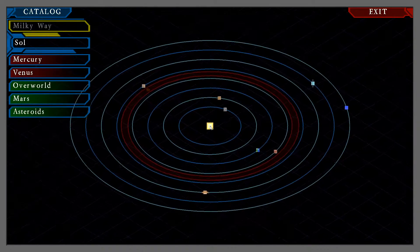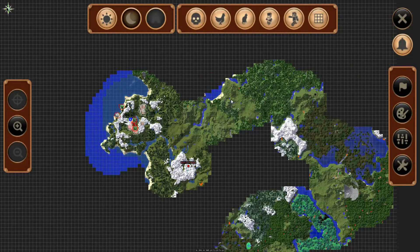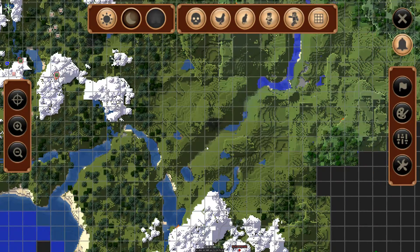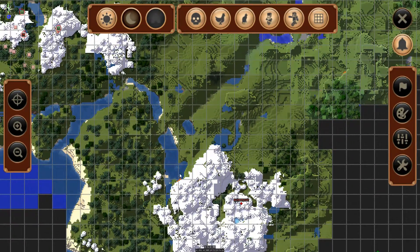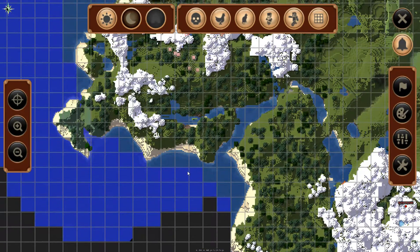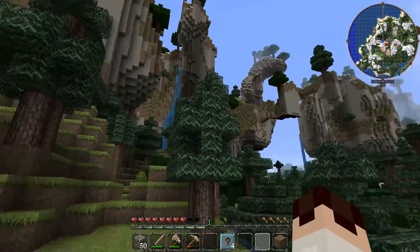I'm exploring a little bit out this way. I found a spider dungeon - I'll probably show a little clip of that. There are some nice ravines and nice places to build. This spot here is actually rather interesting - it's a little cove that goes into the mountain, the water flows in and it just looks really neat. Still, I think in this valley here is where I'm going to build.